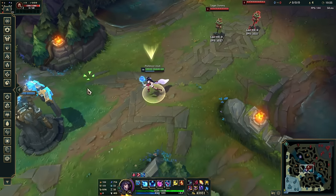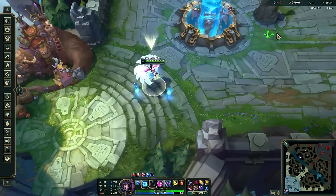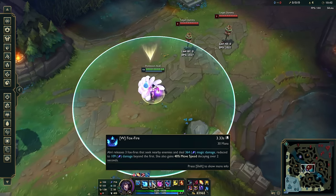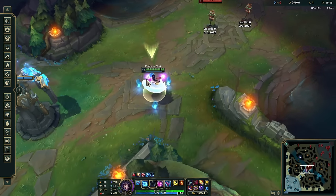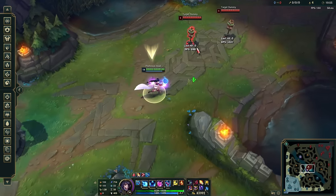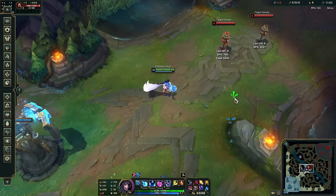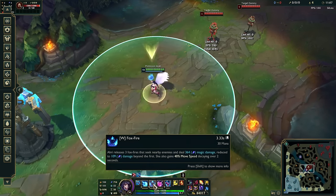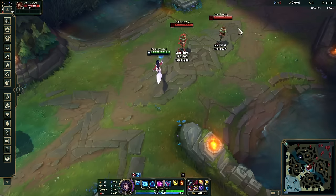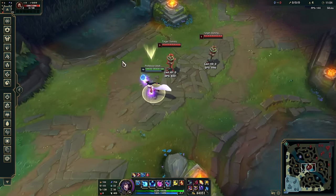Next up, your W gives you a burst of movement speed — from 405 to 508 moving back down over time. In lane, after a recall, use your W to run back to lane faster and miss less minions. It costs almost no mana, so use it liberally. More than that, it summons three little fox fires — targeted missiles with a priority sequence. If you auto attack something, the fox fires will focus that target, leading into a combo we'll cover later. Additionally, if you press Shift on it, you deal 200% damage to minions below 20% health, effectively executing the wave.